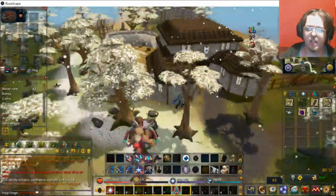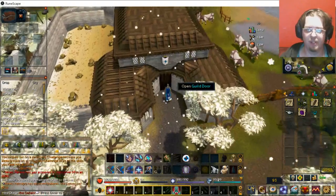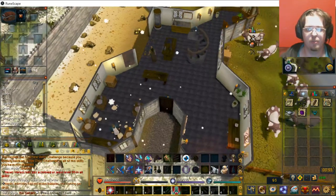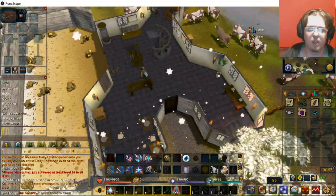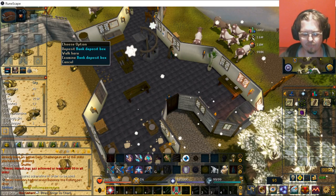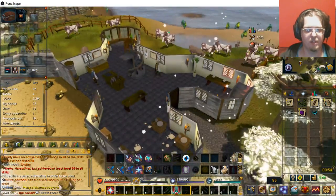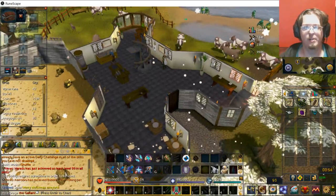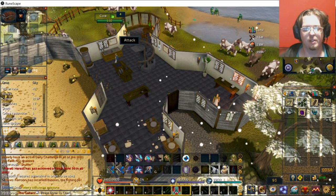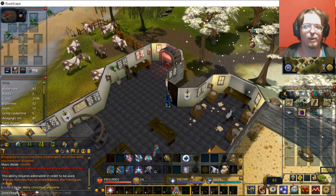Right in this building here is actually the Crafting Guild. And if you're able to go into the Crafting Guild, you have quite a bit at your disposal. There's a lot of silver, gold, and clay rocks. If you have the access — if you've completed a lot of the achievement diaries for Falador — this will be very useful, including the bank deposit box right there. There is also a farm right here for cowhide, but there are much better areas like Taverly itself.